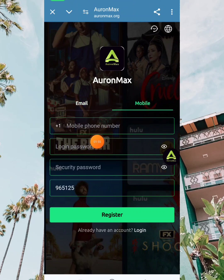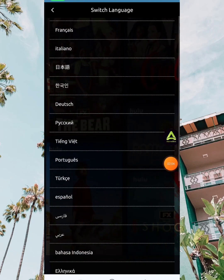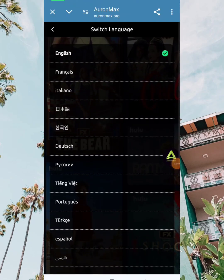Then you can get the invitation code right from the description of this video. Once you input everything, make sure to type in your Telegram name, and then you can register. Also, for Android users, you can download the application for a better experience. Since I already have an account, I'm going to log in right now.